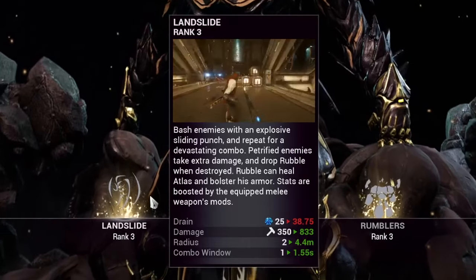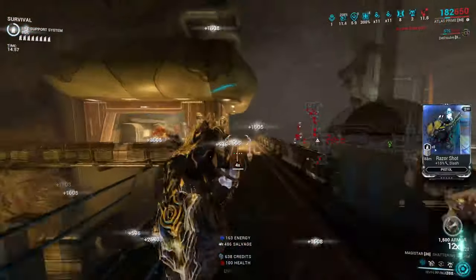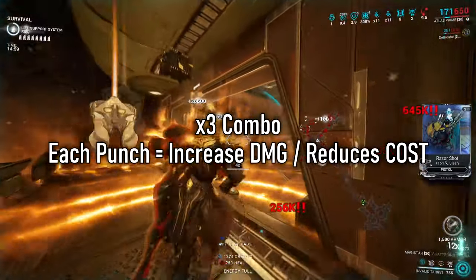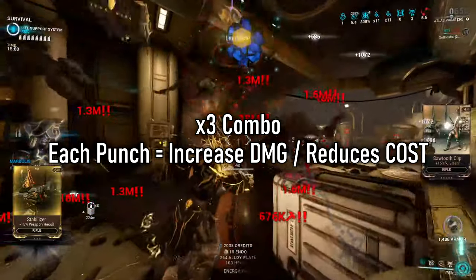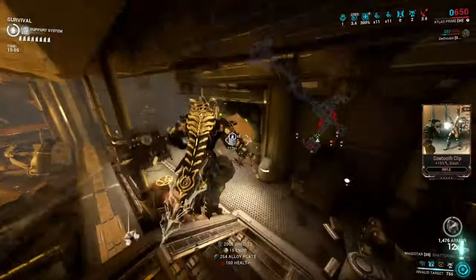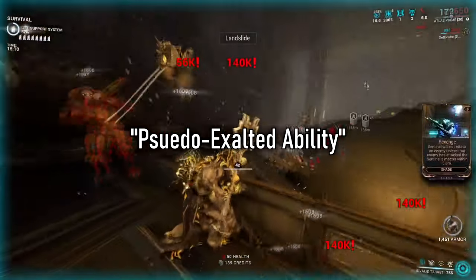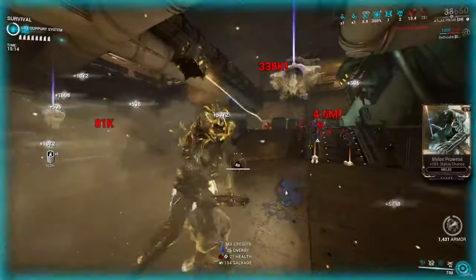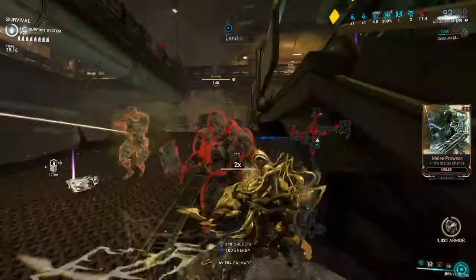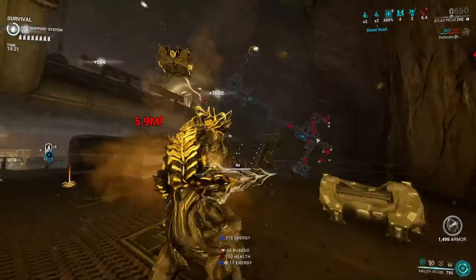Atlas's first ability is Landslide. This is what we all know and love — his bread and butter go-full-smash-mode, one-punch-your-way-through-enemies with a three-step combo. Each punch added to the combo will increase the next punch and also reduce the cost of the ability each time. This combo resets after three successful chain hits. This ability is what we consider a pseudo-exalted ability, and I'll go into more detail on that in a bit, because this build and this video will be centered around it.